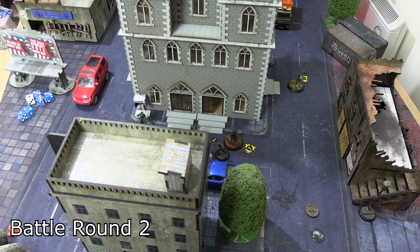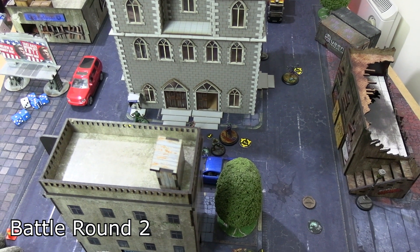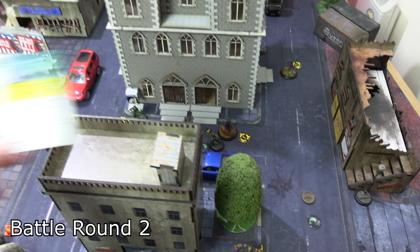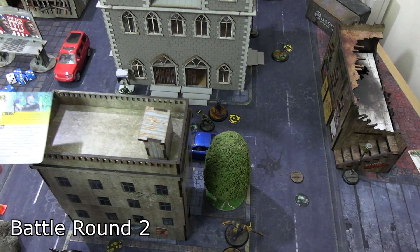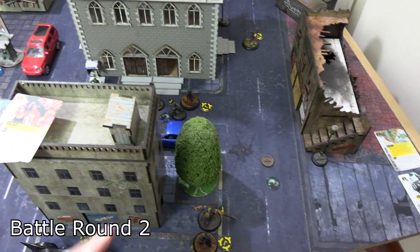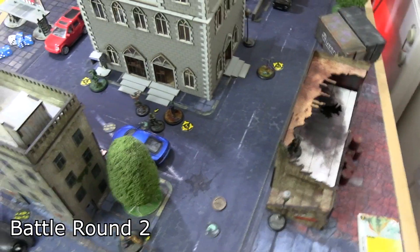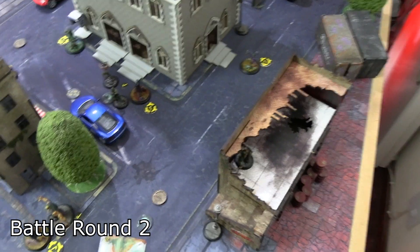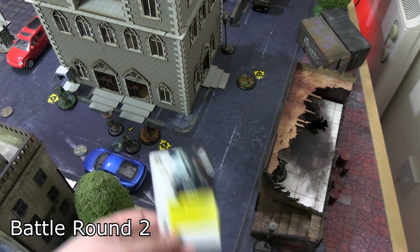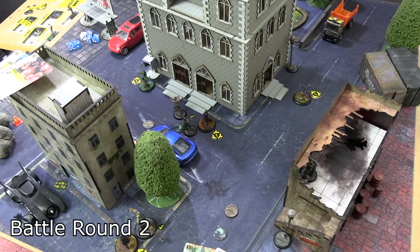End of Battle Round 2 scoring. Bullock failed his poison roll for one blood damage; others passed. The GCPD Detective woke up — just knocked down. Everyone conscious healed one stun. Die Hard for the Batman crew scores — Merkel was totally fine. Stick To The Plan also scored, with four suspect markers compared to two or three for the Joker crew. For the Joker crew the Stinky Fish scores for two. Psychopaths also finally scored for a massive three — two kills versus only one suspect marker placed in the turn.